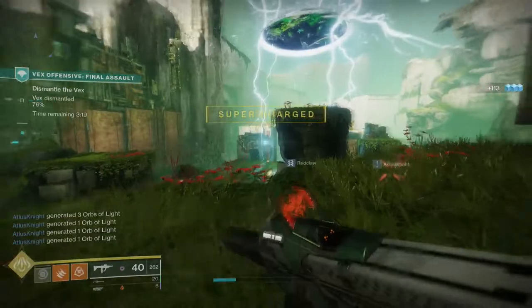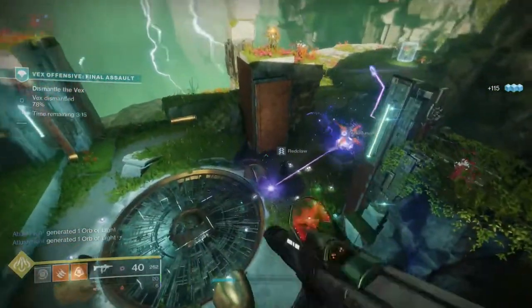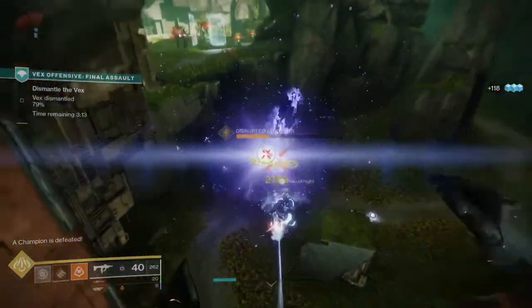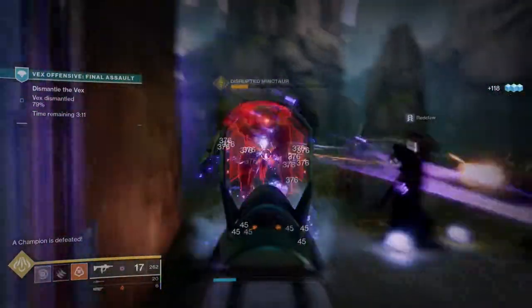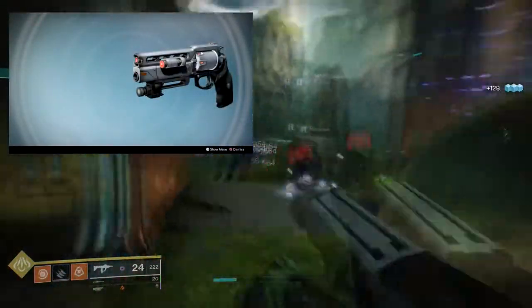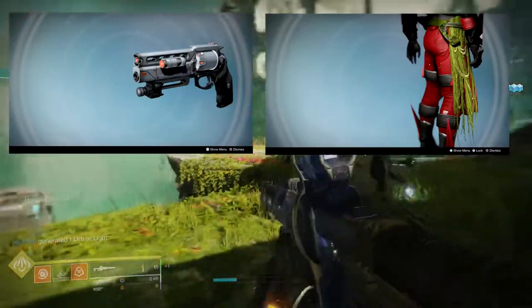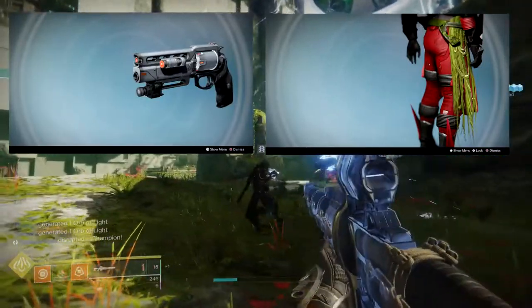If I remember correctly from Destiny 1, if you beat the Undying Mind you got the Imago Loop. And I think later on, when they introduced strike-specific loot, on top of that it was the Imago Loop — which is a really good hand cannon — and the Mark of the Undying Mind.